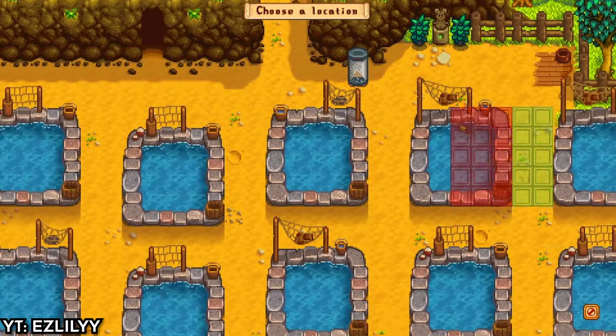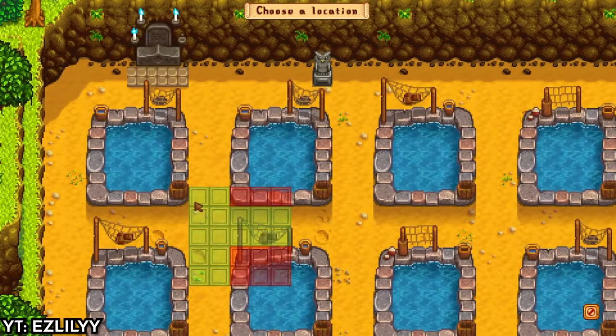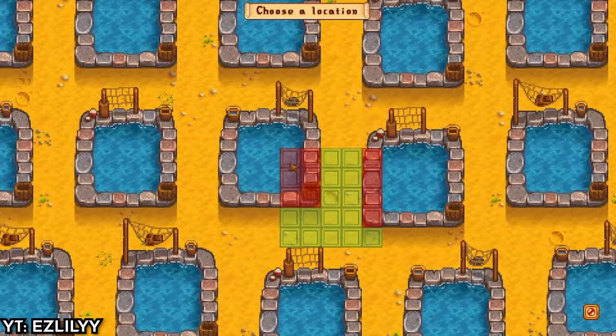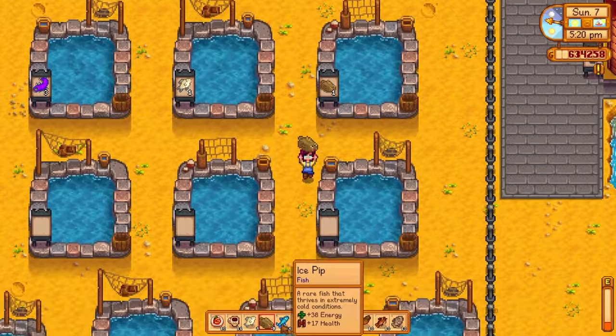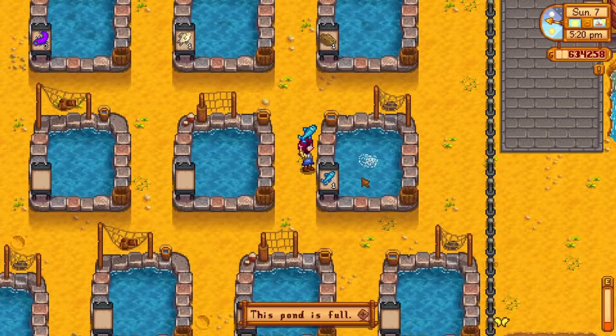Fish ponds can be built quite early in Stardew Valley thanks to their cheap price and limited, easy-to-obtain materials. Each pond can only house one type of fish, and fan-favorite choices include sturgeons, rainbow trout, and lava eels.